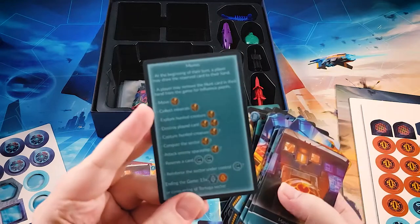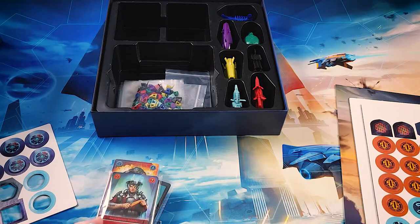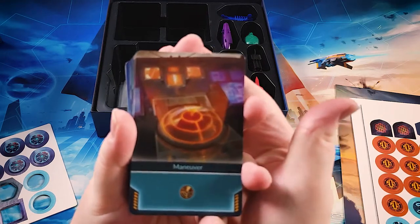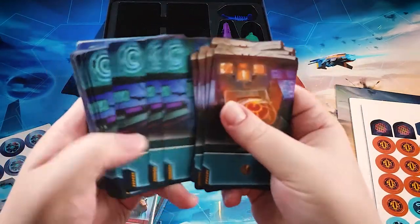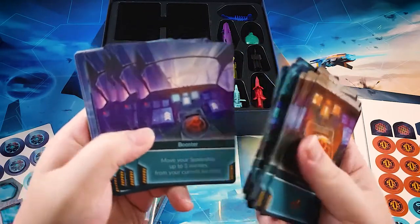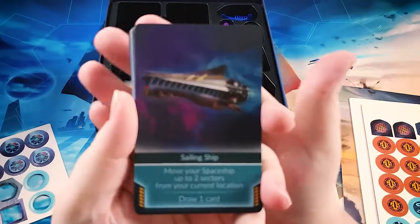And finally, a little cheat sheet. So this is going to be our main deck of cards for the base game — again, maneuver and mining cards, as well as booster cards for each player and then the different ships in the game.